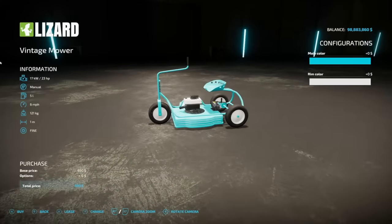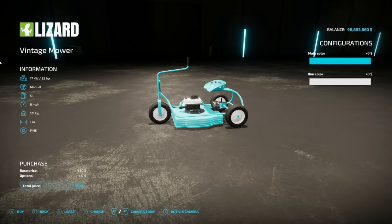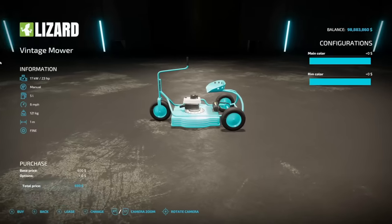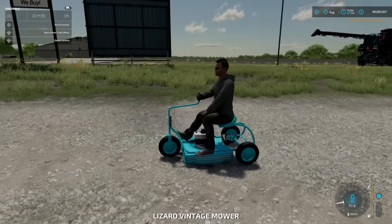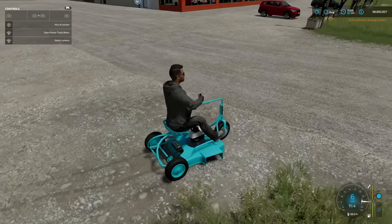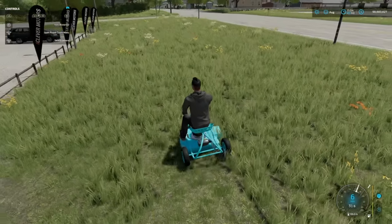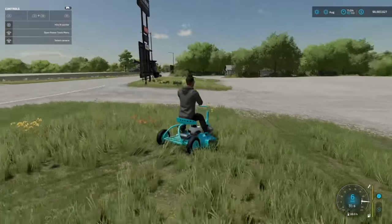Also from Solutions Bonnie is the Lizard Vintage Mower in vintage blue, red, yellow, or brown with rim color options. It's 23 horsepower, manual transmission, five liters of fuel, six miles an hour, and weighs 121 kilograms with a one-meter working width. There's no raise or lower — just turn it on or off — and it does not drop a grass swath when cutting.